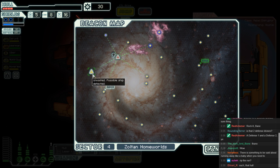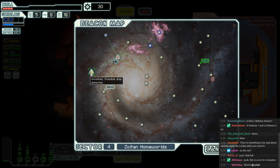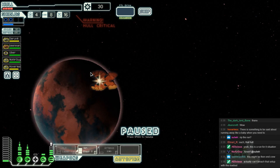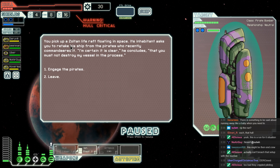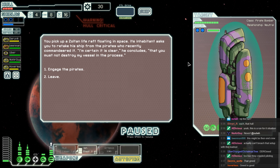Yikes. We're out of here. I want that store. I probably want it more than this encounter, but let's take a risk — a huge risk. Hope they don't have drones straight away. You pick up a Zoltan Lifecraft floating in space. Its inhabitants ask you to retake their ship from pirates. Are we going to engage these pirates or leave it alone? They have Ion, rockets, and something else — basically it's not going to be pretty for us.